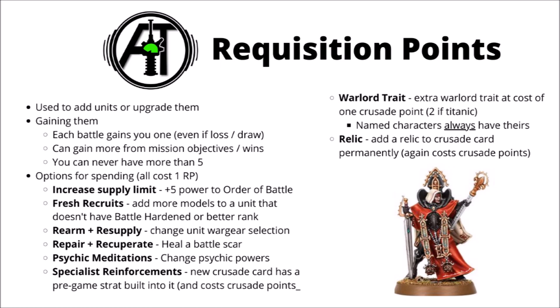You can Rearm and Resupply to change a unit's wargear — say if you wanted to equip a unit with melta weapons that previously had flamers. You can Repair and Recuperate to heal a battle scar, which could be worth the investment if you had a veteran unit that acquired an unhelpful one. You can use Psychic Meditations to change a psyker's powers. Specialist Reinforcements can allow you to upgrade a new Crusade card with pre-game stratagems built into it — for example, in the Blood Angels codex you can upgrade a character to be Death Company, with the ability then included in their datasheet permanently at the cost of Crusade points, so your opponent acquires the proportionate amount of command points.